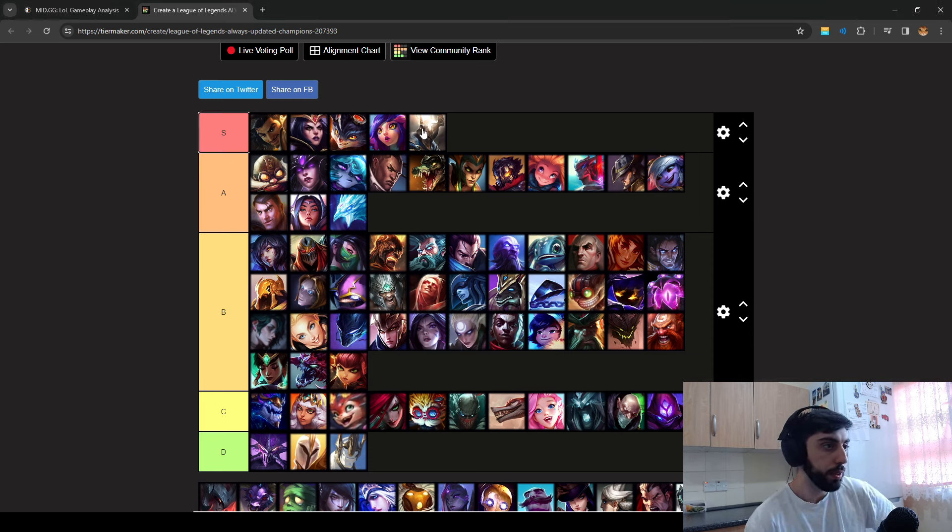Next champion on the list is Pantheon. He's a bruiser who can block your damage with his passive, and he has a CC kit. Whenever you jump into him, he can CC you, block your damage, and you can't get a melee Q off. It's a very hard matchup early. Later on you do outscale him, but you need to go Conqueror in this matchup — going Electrocute, I don't find any success. That's why he's S-tier.